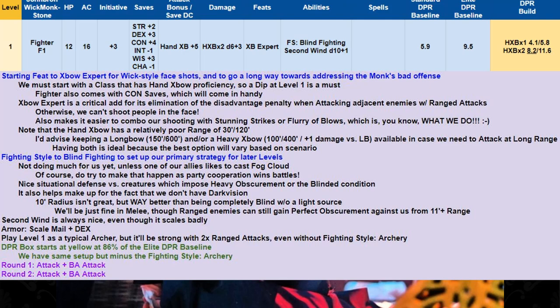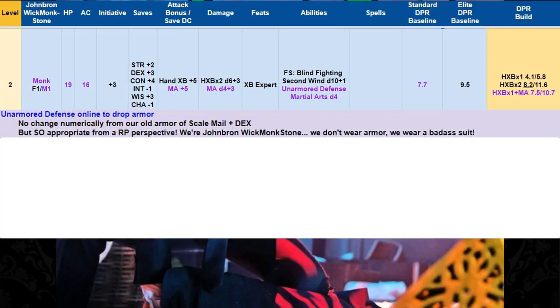This is going to be a pretty strong build at level one, even without Fighting Style Archery. Our DPR box starts at yellow at 86% of the elite DPR baseline — basically the same setup as the elite baseline except we don't have Fighting Style Archery. Round one and two are super simple: attack plus bonus action attack, all day long.